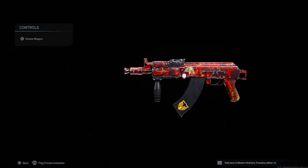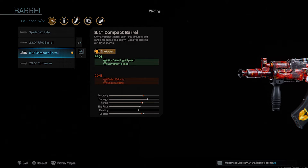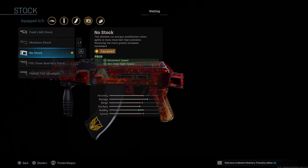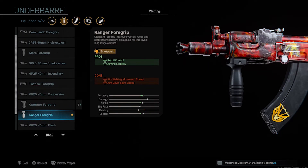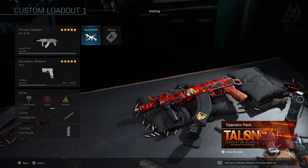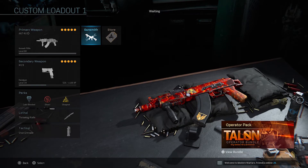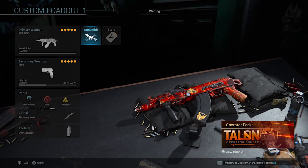All right guys, let me show you my class setup for the AK74U variant. For the barrel I have the 8.1 compact barrel — this increases aim down sight speed and movement speed. No stock — this also increases movement speed and aim down sight speed. For under barrel we have the Ranger Foregrip, which adds recoil control and aiming stability. Ammunition is the 40-round mag, and then the perk is Sleight of Hand, which is very optional. If you made it this far, I really appreciate you — don't forget to leave a like, subscribe if you're new, and subscribe to Mouse Devour. This is ZCalibur, I'll see you guys later, peace.